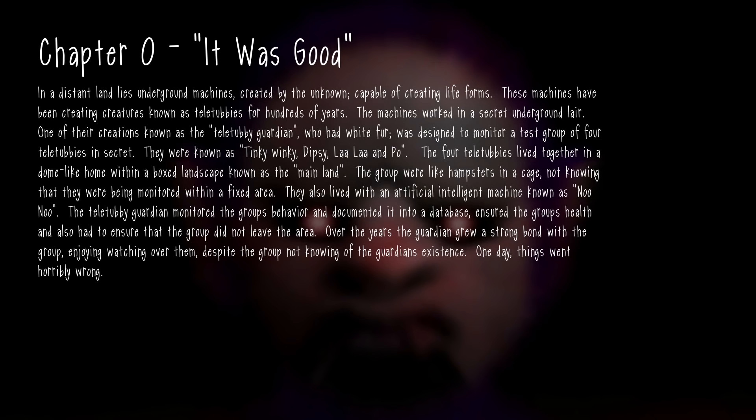Chapter 0. In a distant land lies underground machines created by the unknown, capable of creating life forms. These machines have been creating creatures known as Teletubbies for hundreds of years. The machines worked in a secret underground lair. One of their creations, known as the Teletubby Guardian, who had white fur, was designed to monitor a test group of four Teletubbies in secret — Tinky Winky, Dipsy, Lala, and Poe. The four Teletubbies lived together in a dome-like home known as the mainland, like hamsters in a cage, also living with an artificial intelligent machine known as NuNu.